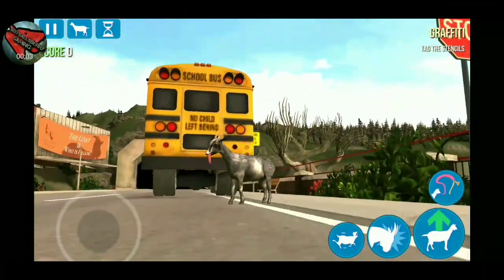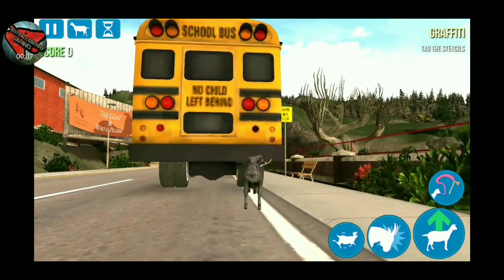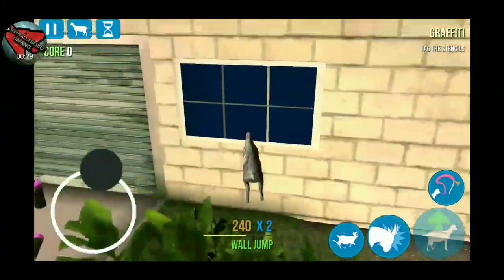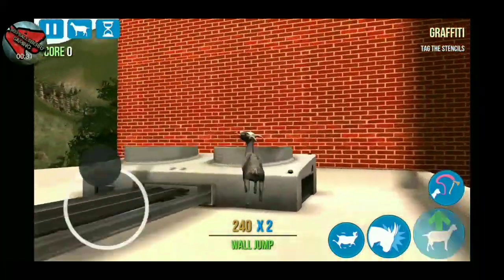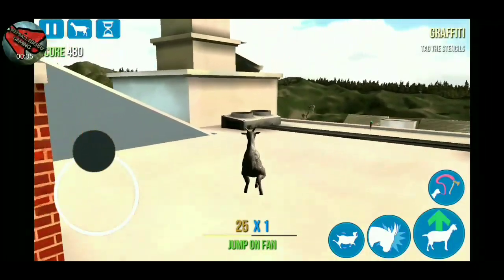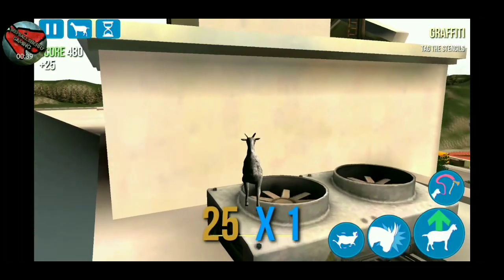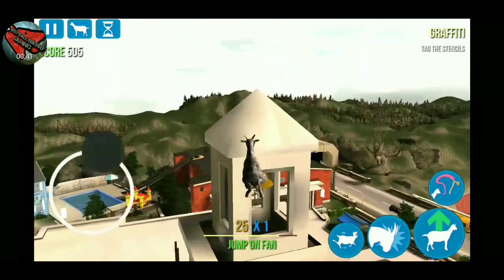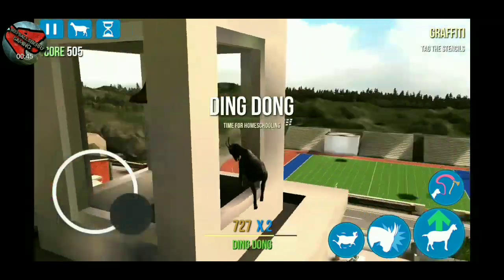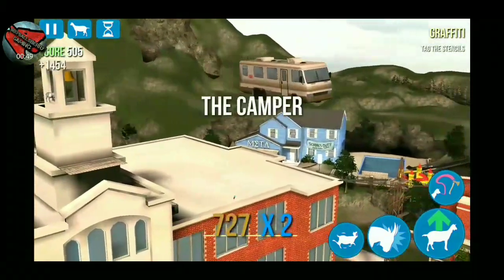Welcome back to Beef Ballsberry Gaming. Today we're going to find the hidden goats in the high school level and also a few of the easter eggs. For our first one, the boulder goat or rock goat, you want to go on top of the school to the very top until you see the bell. Once you get to the bell, jump and headbutt it.